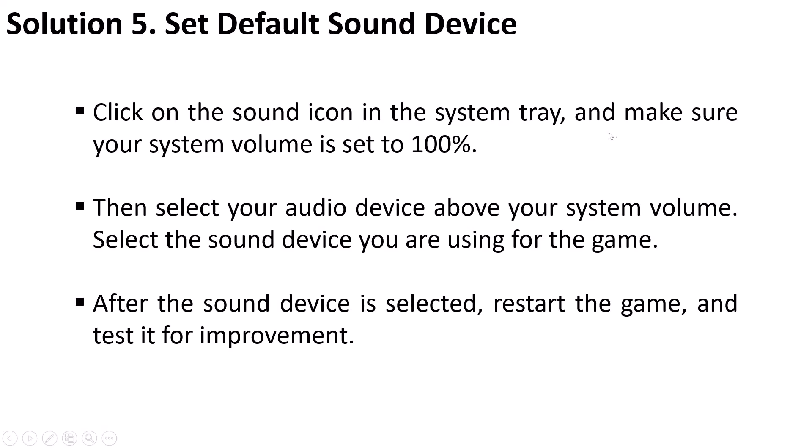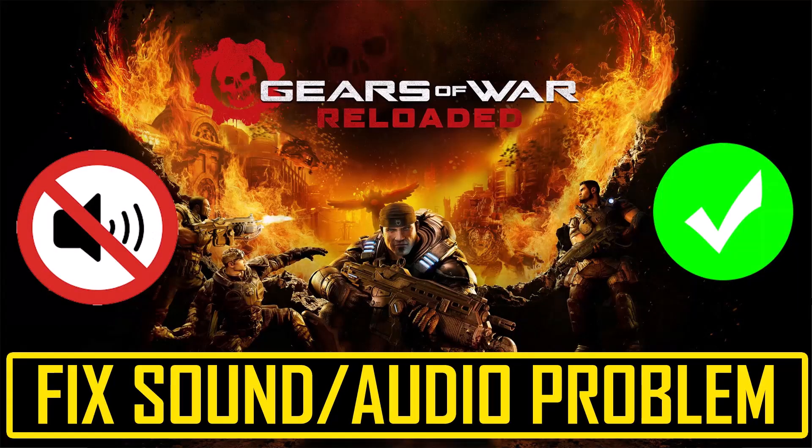The fifth solution is to set the default sound device. Click on the sound icon in the system tray and make sure your system volume is set to 100 percent. Then select your audio device above your system volume — select the sound device you are using for the game. After the sound device is selected, restart the game and then test for improvement.